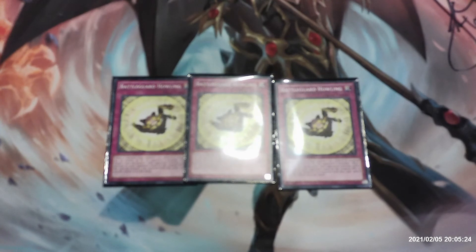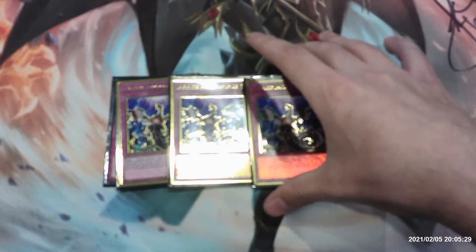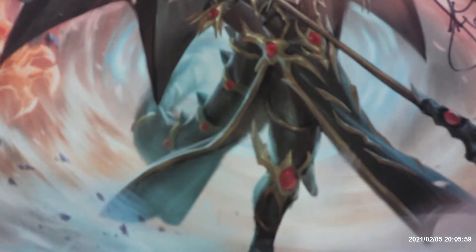Lastly for our main deck traps we have Infinite Impermanence. This lets you target one face-up monster your opponent controls and negate its effects until the end of this turn. If this card was set before activation and is on the field at resolution, all other spell and trap effects in this column are negated for the rest of the turn. If you control no cards, you can activate this from your hand. That's our full 40-card main deck.